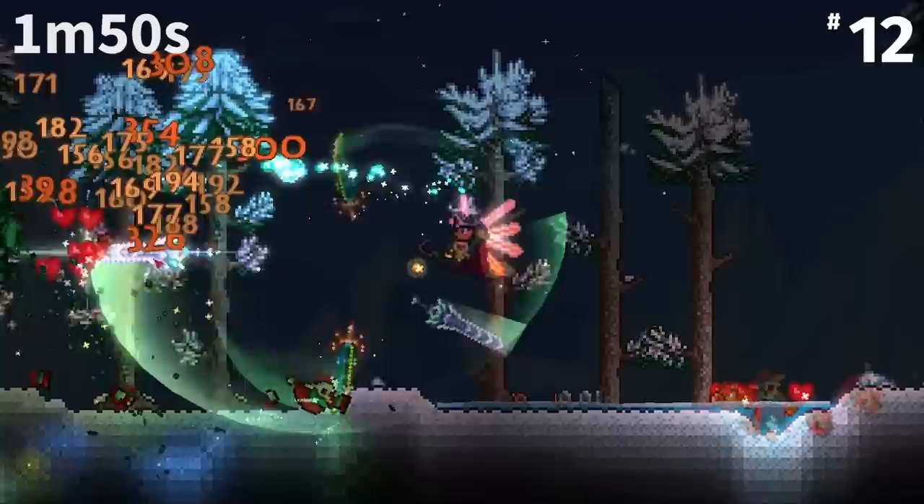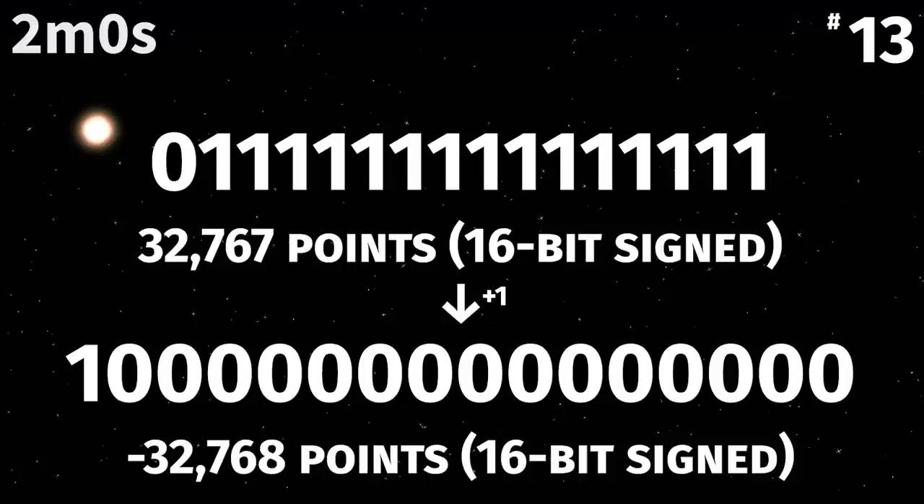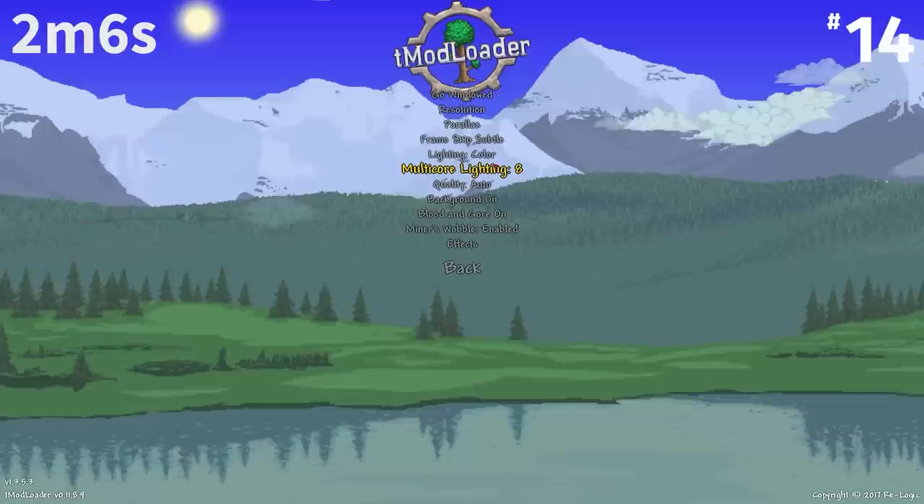Another fun fact about the points system: before 1.3.0.4, the invasion progress could overflow when the point value exceeded 32,767, the signed 16-bit integer limit. Basically the number got too big for 16 bits to handle, and it would go from Wave 22 way back to Wave 1.